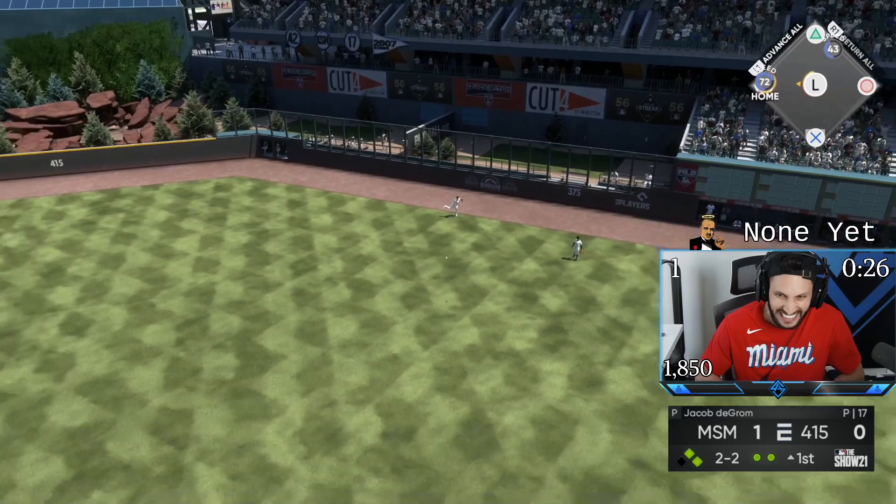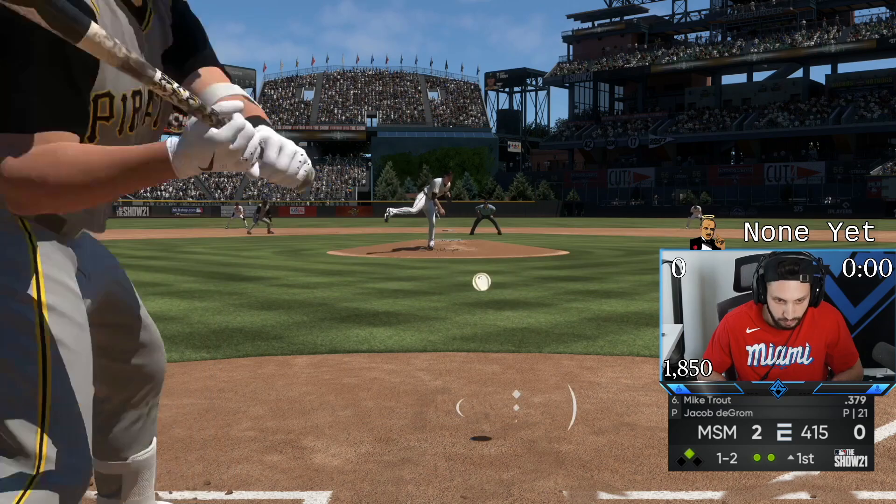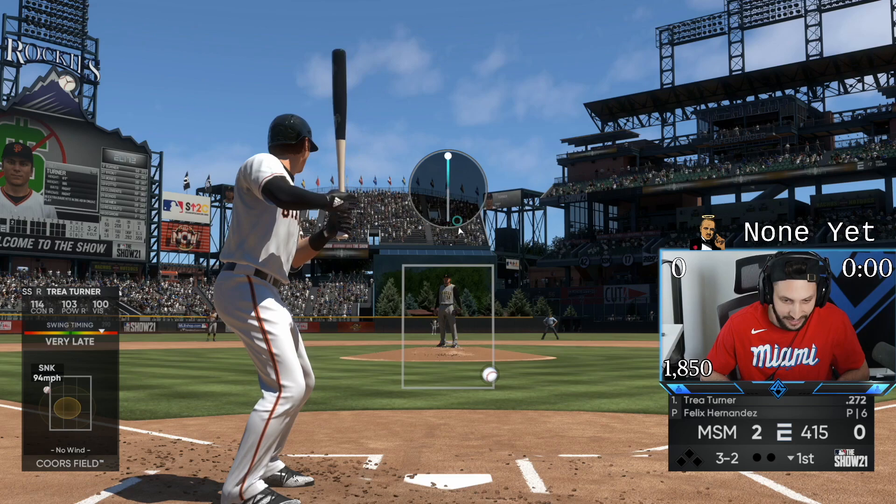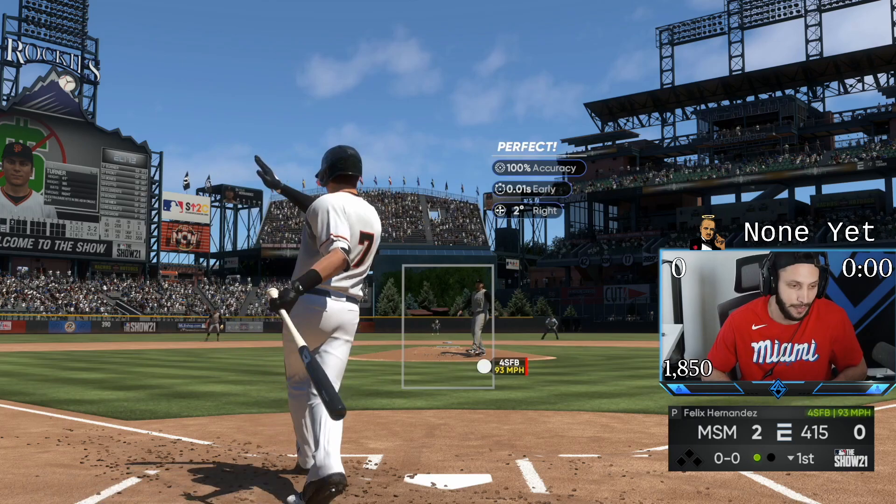Can Clemente score on this? I need 72 speed to start running. This is going to be a really close play. That's a great pitch right there. Well, that's a solid first inning for Felix — we put up two. What does Felix Hernandez got? He's got all the pitches to be really good. This is the type of pitch that Trey Turner crushes, so I'm kind of scared to throw it.